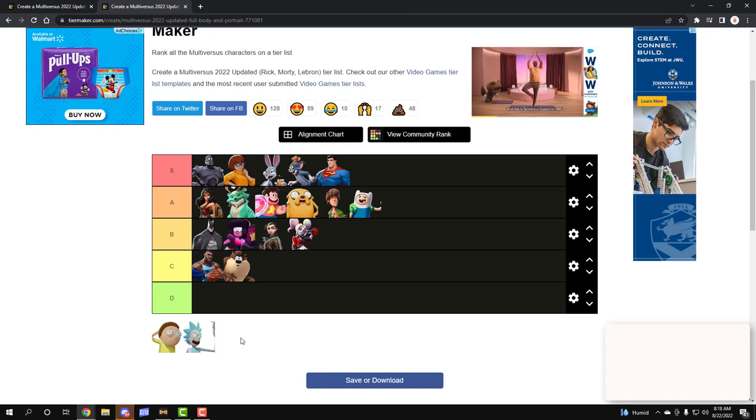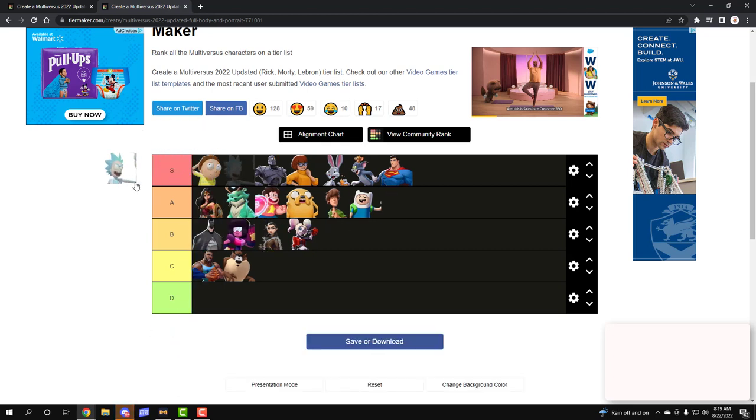And then finally we have Morty and Rick. When I'm uploading this video, Morty should be dropping tomorrow. I already know Morty's gonna be S tier — look at his face and tell me he's not gonna be S tier. And we have Rick — Rick is everything, so of course Rick is gonna be S tier too. I don't know what they could do, but let's just say they're gonna be S tier.